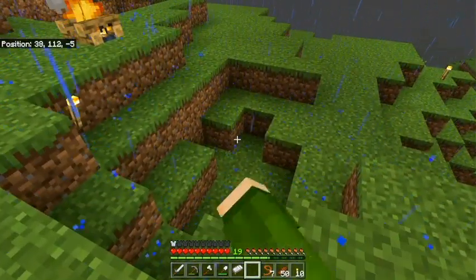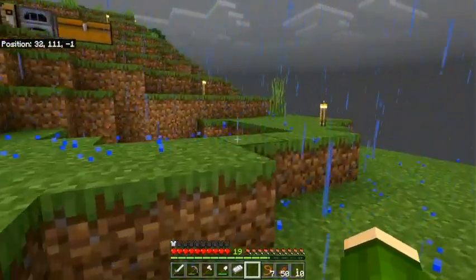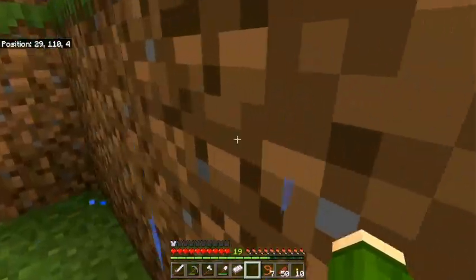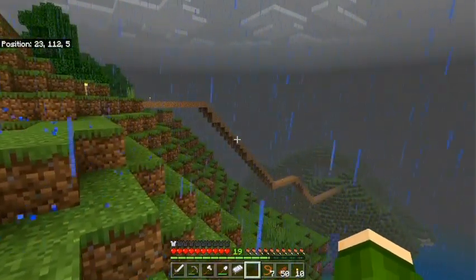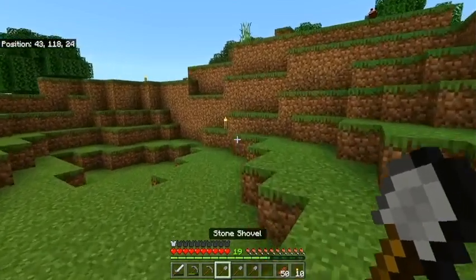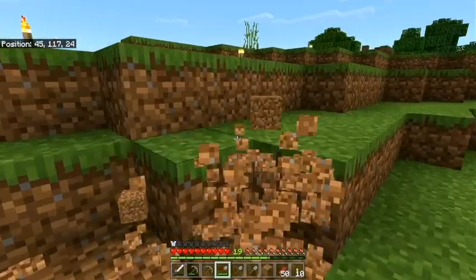Look at the creeper holes — this is a disaster for mom. There's another creeper hole, and another one over there. I fell into a creeper hole! It's the next day and the plan is to terraform — we're going to smooth the top of this hill and put a house with a wraparound deck.